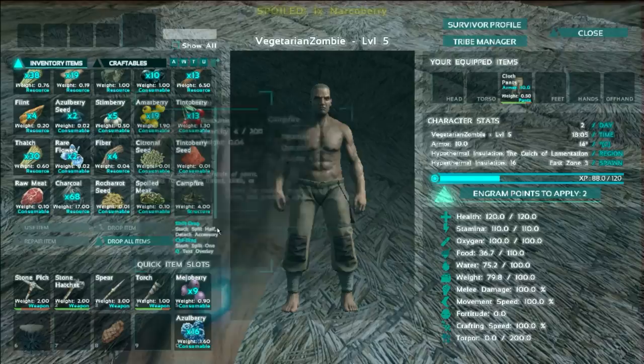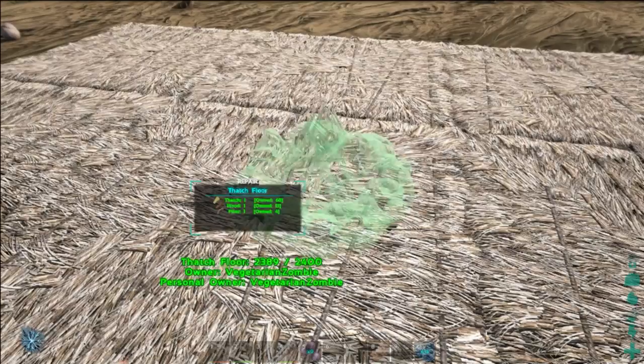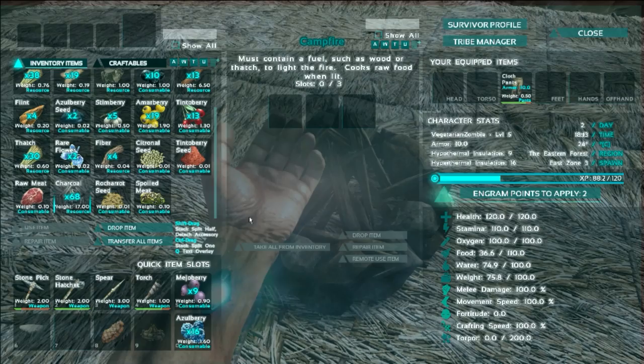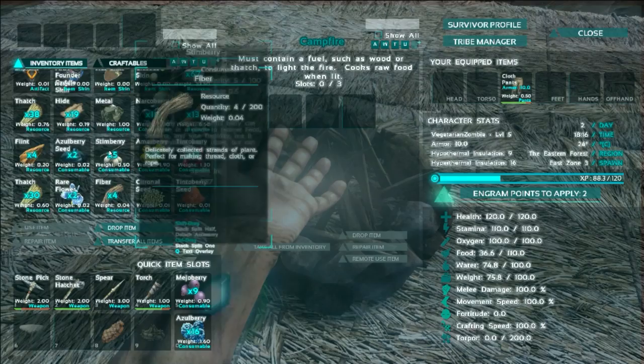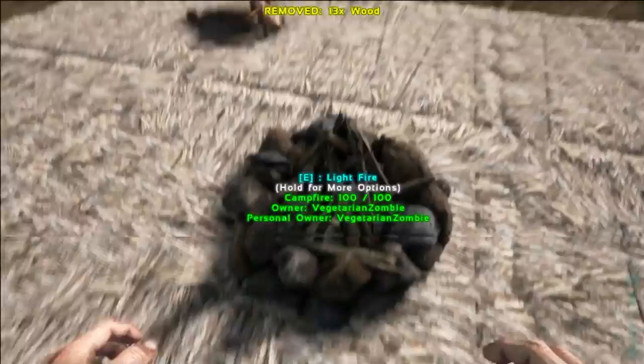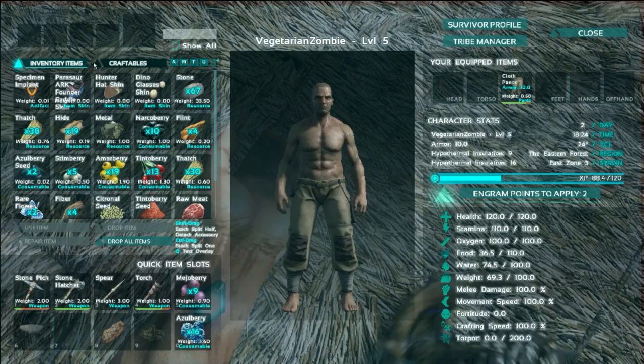Let's throw this on our hotbar and place it. There we go. Now we're going to access our inventory. I'm going to put all my charcoal in the fire — can I do that? What I can do is at least take all my wood and throw it in there. There's my wood, I'm just going to throw that in there. And hopefully that will ease up our encumbrance. Yeah, so we're walking a little bit better now.